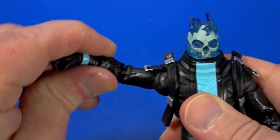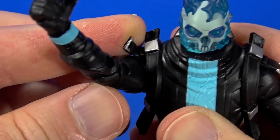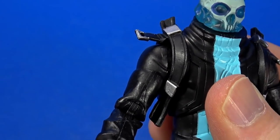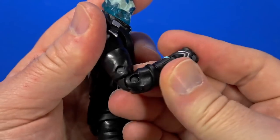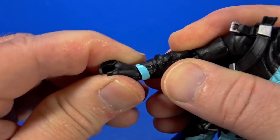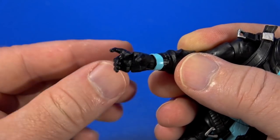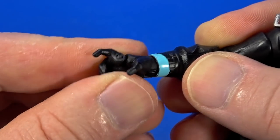Butterfly joint at the shoulder hinges up a little past 90 and swivels around. The jacket is a softer material, so you can get it out of the way. Rotation at the bicep. Double elbow — most of the way up. At the wrist there's swivel, hinge side to side, and a finger joint that opens all four fingers. I liked it at first — you can grab all kinds of stuff — but it drops things too often.